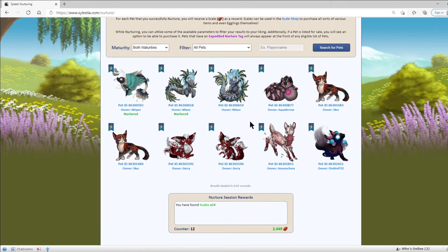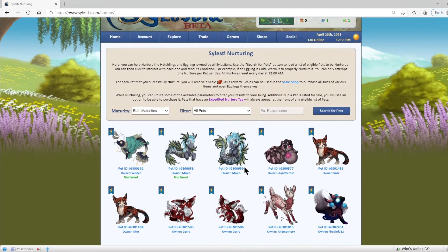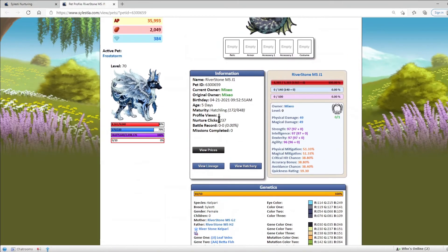Those are the correct nurtures. So we got 4 skills from 12 pets — you can count for yourself. Now I'm going to show you what correct nurtures do. Correct nurtures will give you green text, and they go into how many nurture clicks the pet has, which you can see on the profile page. If we click on this one, you can see it had 237 nurture clicks.